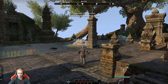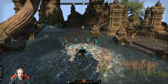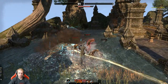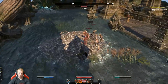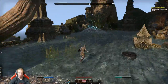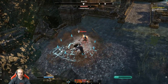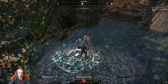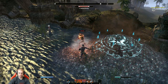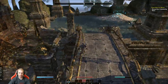Now you have to go to these four bone piles — she channels them and you kill the spawned enemies. Come stand away from me. Dead. Now we're done. We go to these four things and it opens up the lower part.